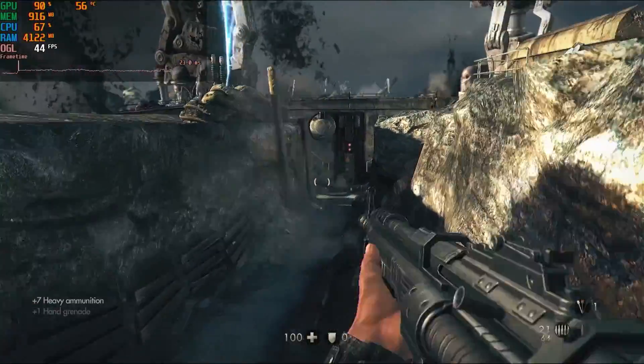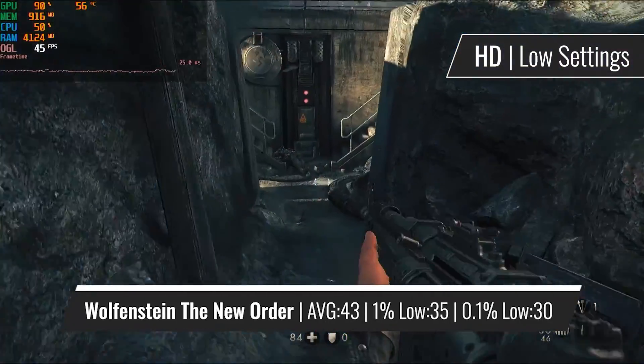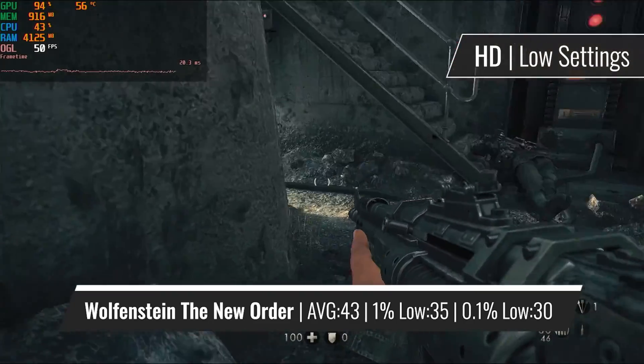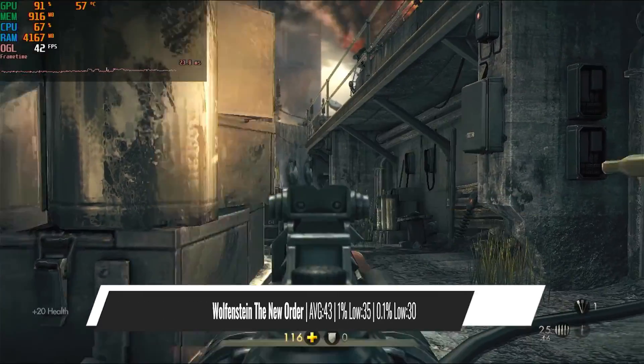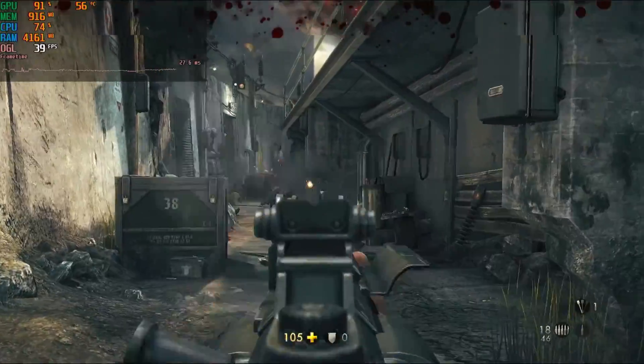One of my all-time favorite games must be Wolfenstein The New Order, as it offers a massive single-player campaign of 16 hours. Compared to GTA 5's main story which lasts 23 hours, this is obviously quite impressive for a first-person shooter game. And not to mention the great optimization of the game, running on quite a variety of GPUs, with no exception to the GT 630.